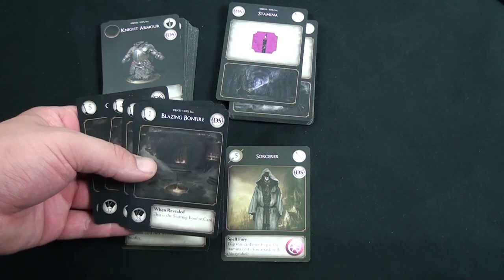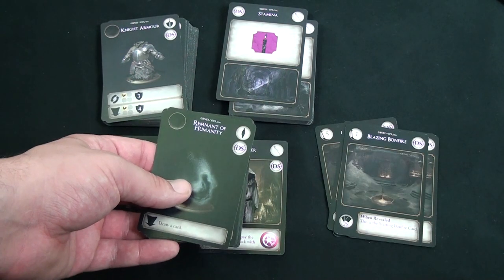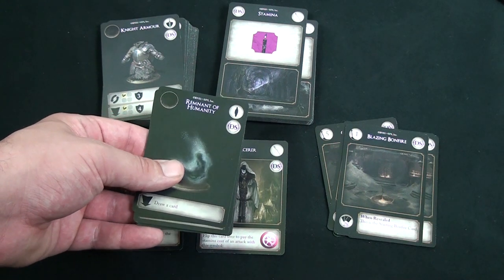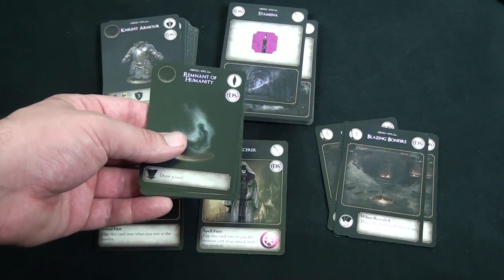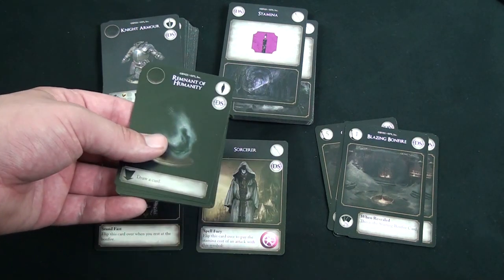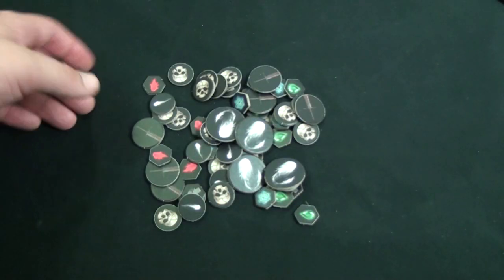Players will also take the bonfire deck, which has five cards with the Blazing Bonfire on top. Lastly, players take the Remnant of Humanity deck, which is placed into the player inventory. Players can access this deck at any time. The inventory is essentially where bought cards are put — all players share the same inventory and can take and put cards in freely.